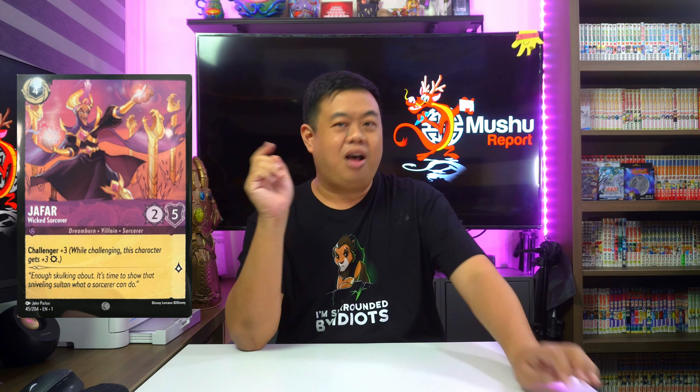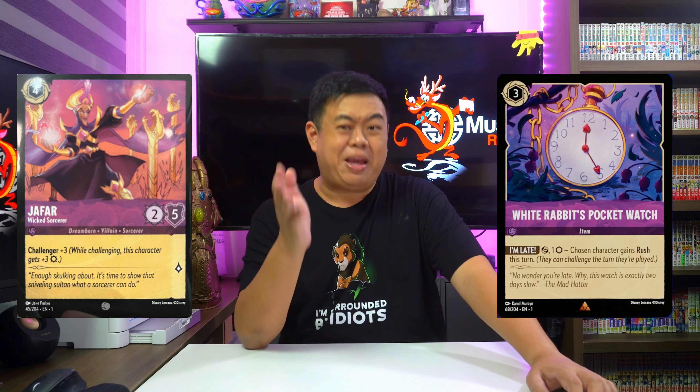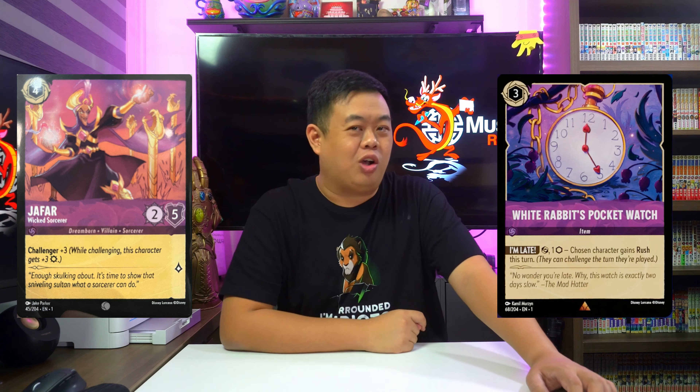For the final Amethyst card, we get Jafar, Wicked Sorcerer — a 4-cost character with 2-5 stats that's already comparable to many other 4-cost characters in terms of total stats, but he gets plus 3 Challenger, which brings him up to 5-5 when he challenges. This makes him a really strong card, since 5-5 stats give him the ability to take out not just 4-cost characters — he can even take out certain 5 or 6-cost characters like Mulan, Aurora, or Stitch and still survive the challenge. Combined with Amethyst's White Rabbit's Pocket Watch to give him Rush, this might be one of the strongest 4-cost characters yet.